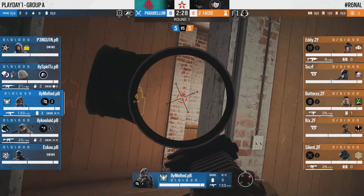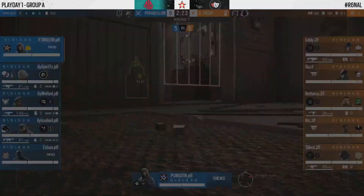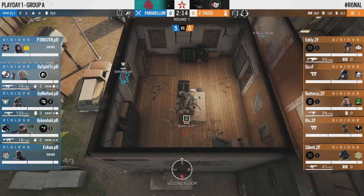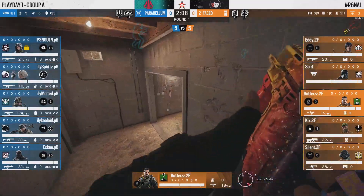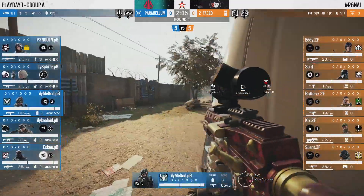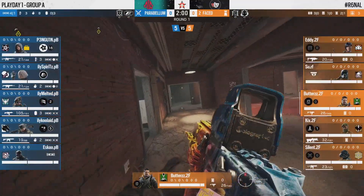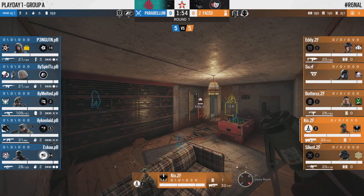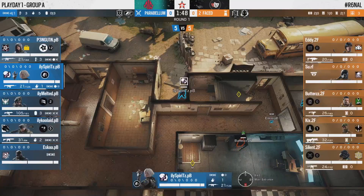Silent is playing very aggressively — he'll try to take an early peek against someone rappelling up to master, but he's not going to find his mark. The defenders have a lot stacked up towards trophy but they're not playing aggressively forward. Butters is down below with what sounds like a pre-placed C4, but Melted is wise to it — he's not going to rappel right in and fall victim to that C4.